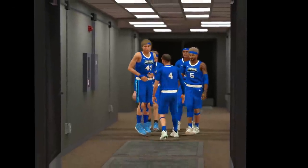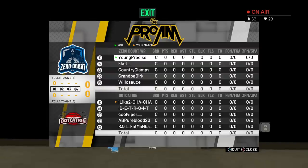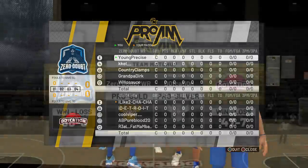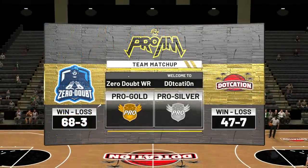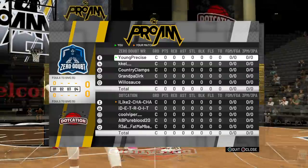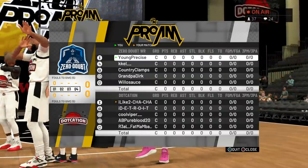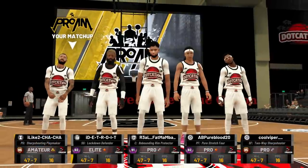We're back with some more comp pro-am gameplay. Check out the away jerseys — they're all blue, super heat. We're playing against a team called Dot Cation, they're 47 and 7, a pro silver team. We're 68 and 3. One of our first losses when we only had 20 games played was to this team — we were playing with a different lineup. We ended up taking it out on these guys.